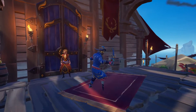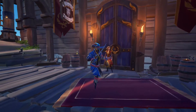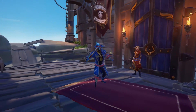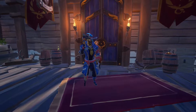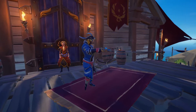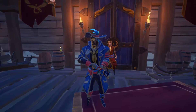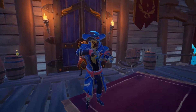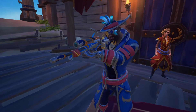By killing 100 players with each corresponding Glorious Seadog Weapon, you will unlock the Triumphant Seadog Weapons. Here we have the Cutlass, the Pistol — acquired by getting 100 kills with the Glorious Seadog Pistol — the Blunderbuss, unlocked by getting 100 kills with the Glorious Seadog Blunderbuss, and finally the Triumphant Sniper Rifle, unlocked by getting 100 kills with the Glorious Sniper Rifle.